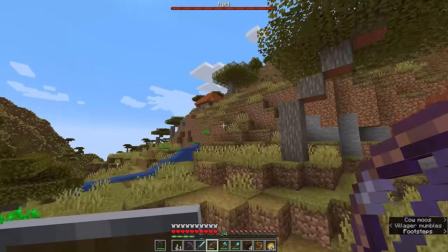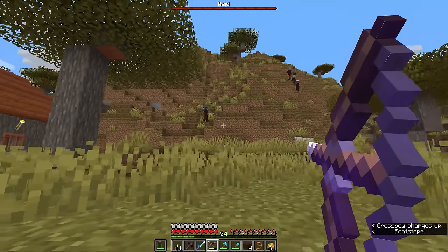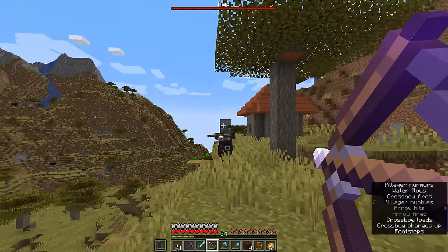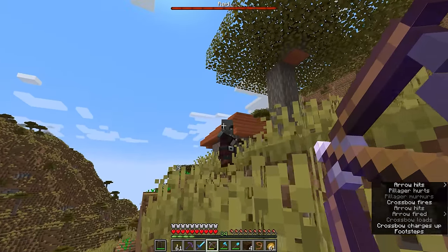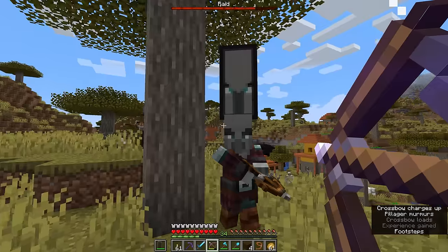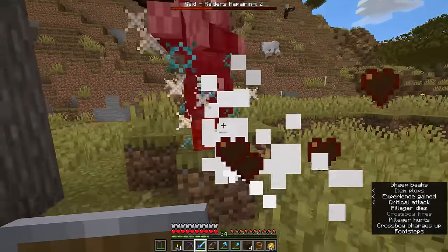They have a little bit of trouble getting into their homes occasionally, but we've got at least one of them. A group of pillagers has spawned on the hillside over there and they will be making their way down into the village to attack the villagers. I blocked a couple of villagers inside of their homes. The first wave is upon us — the raid bar appears at the top of the screen and will diminish every time a pillager is killed.